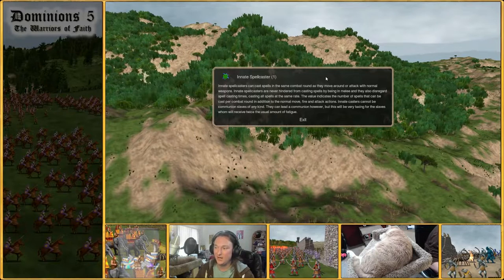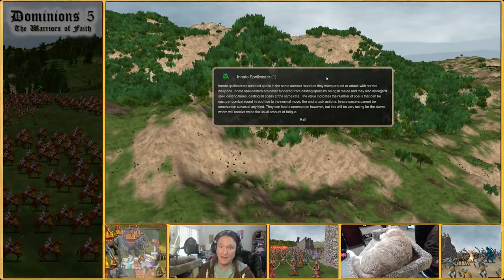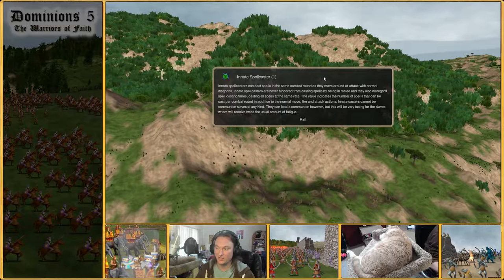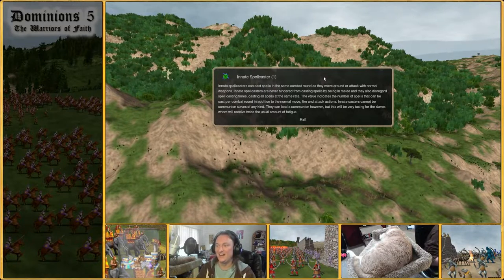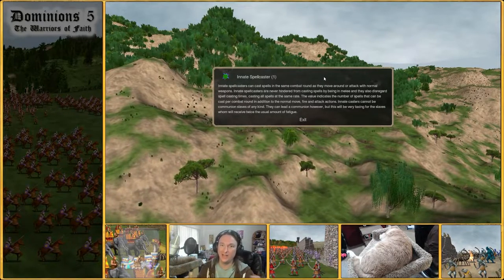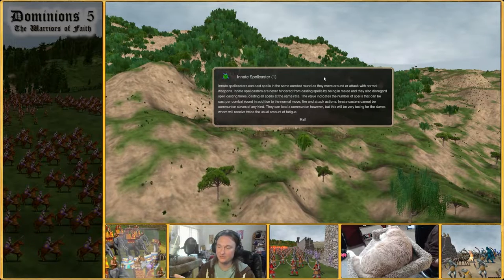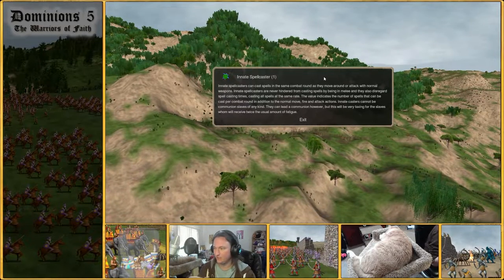Innate spellcasters can cast spells in the same combat round as they move or attack with normal weapons — so if they move, they can also cast; if they attack, they can also cast. That is very powerful in and of itself. Innate spellcasters are never hindered from casting spells by being in melee, and they also disregard spellcasting times, casting all spells at the same rate. Not being hindered from casting in melee means that when you get swarmed, you can continue to attack and cast without the usual penalties.